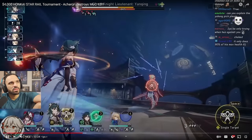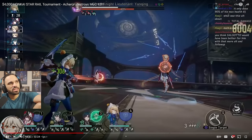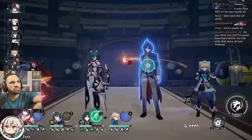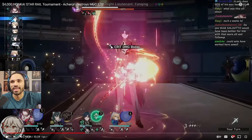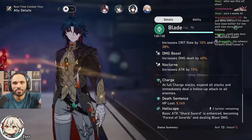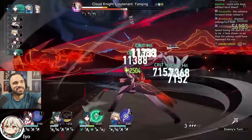Moving to the next cycle — can we clear it? An interesting use of Yukong's ultimate. The biggest problem with this comp is dealing with Yukong's insanely high RNG skill cap. It looks like the ultimate didn't queue up right away — Yukong is so wonky. He seems to be saving the ultimate, maybe trying to queue up a follow-up attack, or waiting for Sparkle's damage boost.